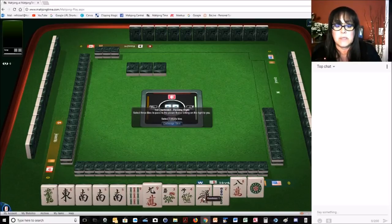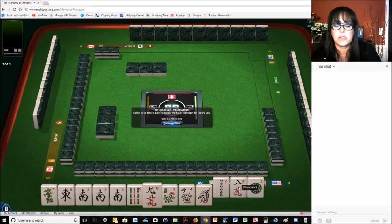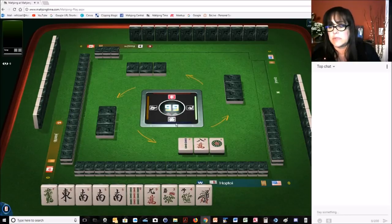And we have tiles we can pass. This is a little bit of a risky pass right here — this 2-Bam, 8-crack. Those tiles are useful for the year category. But I'm going to do it. I'm going to risk it.